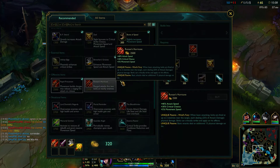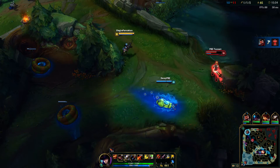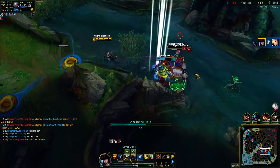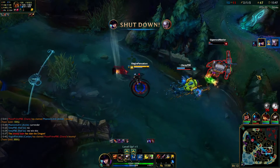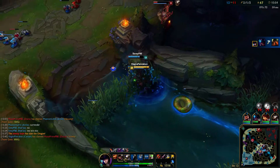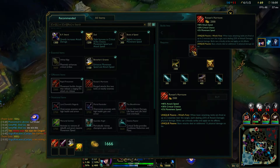Since you auto attack three targets, Hurricane is primarily used for wave clear. The flash-trap baby - got him, easy every time. Okay so this is primarily used for wave clear.